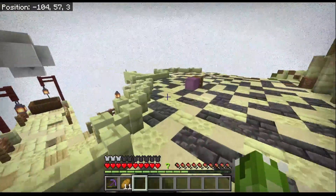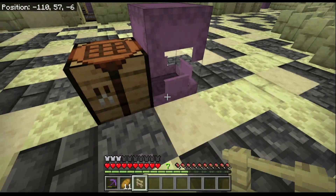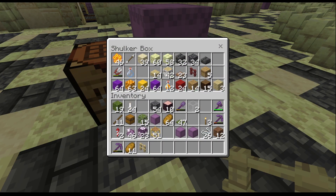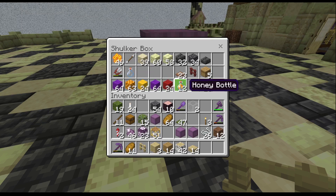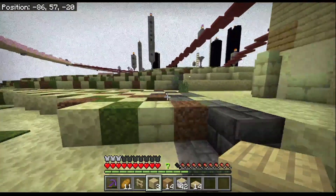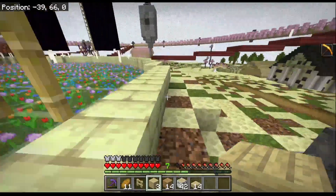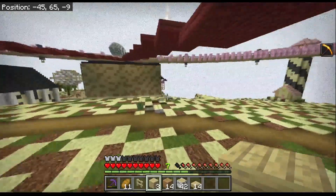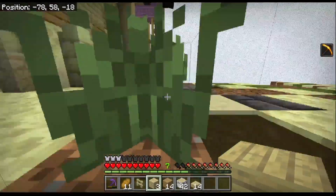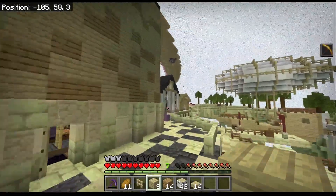We'll probably go get some bamboo and make bamboo trapdoors — that'll blend nicer. We've got the posts on the side of the building. I've got a few different colors of wool set aside. I think we'll do three main stalls: purple for chorus fruit, yellow for honeycombs and honey to go with our apiary, and red to go with our beets. Those are pretty much the three main things we are growing out here.